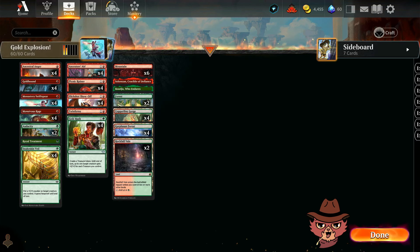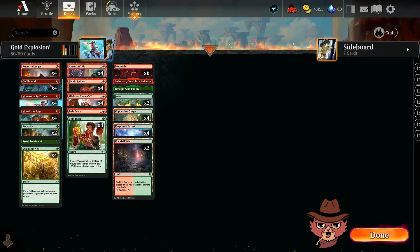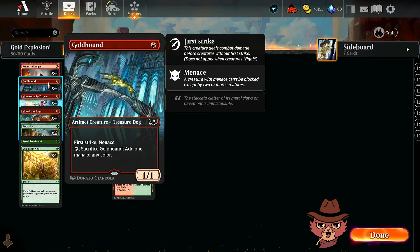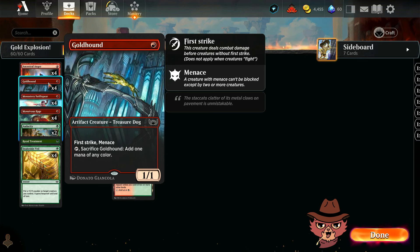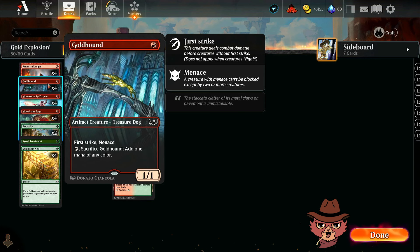So what other things in here generate treasure tokens? We have Ancestor's Aid as a four-of — target creature gets plus two plus two and gains first strike until end of turn, and you create a treasure token. We also have Gold Hound: a one-mana 1/1 treasure dog with first strike and menace, and you can tap and sacrifice it to add one mana of any color.